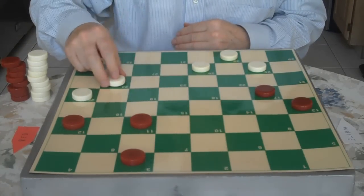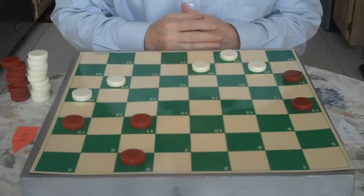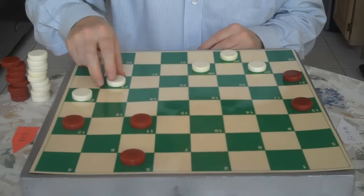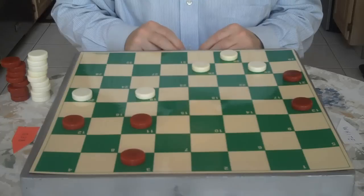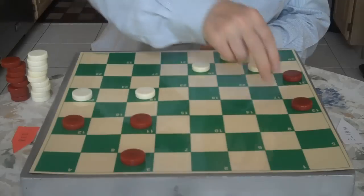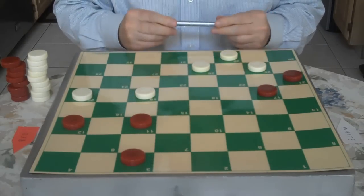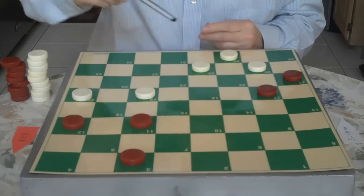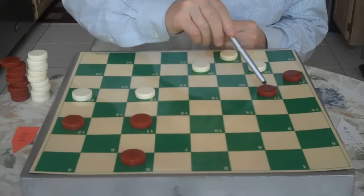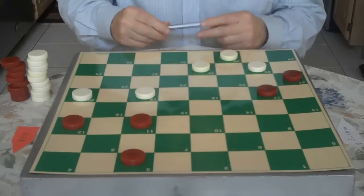White plays 27 to 24. Red plays 17 to 21 — because we know 11 to 15 is not good — so he plays 17 to 21. Now 24 to 19. There's a star move here for Red: 13 to 17. Here's another variation: if White goes 26 to 23, Red goes 3 to 8, then White must go 25 to 22, Red jumps, and when he jumps — White jumps 2 — for a draw.